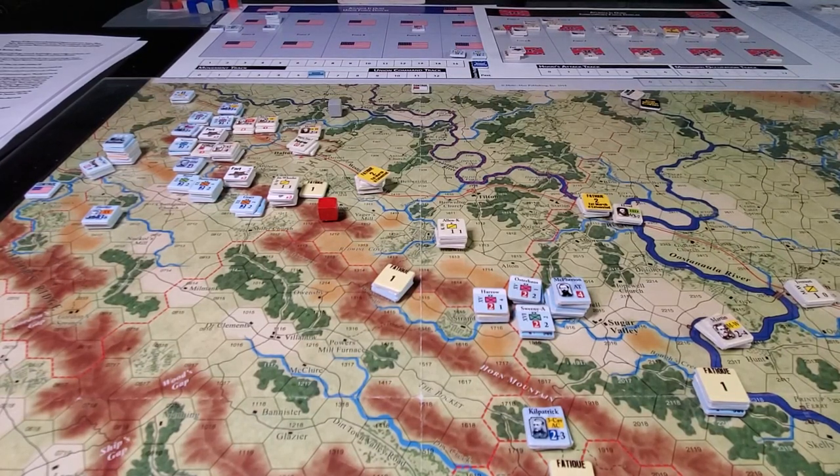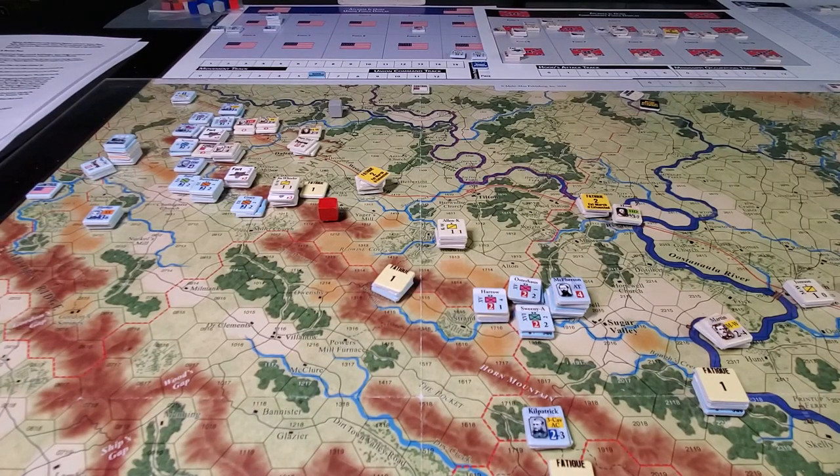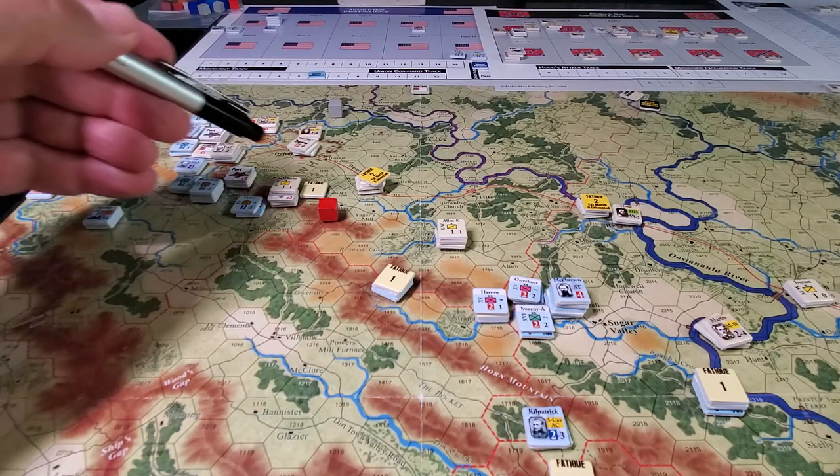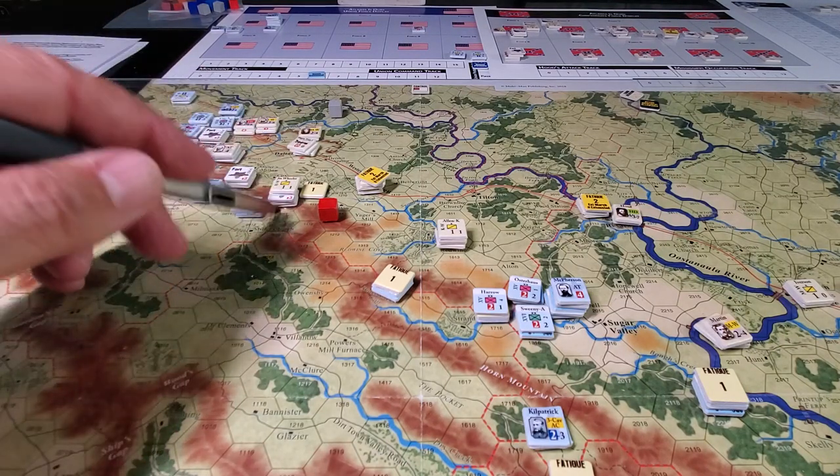Welcome back. We're continuing with the Great Campaigns of the American Civil War, Atlanta Results module. It's still turn one and we just rolled a double six for activation. Hume has elected to send Jim Wheeler up into the gap.